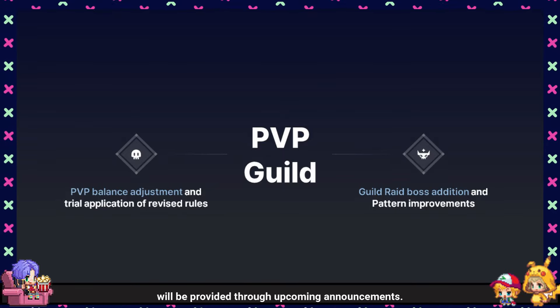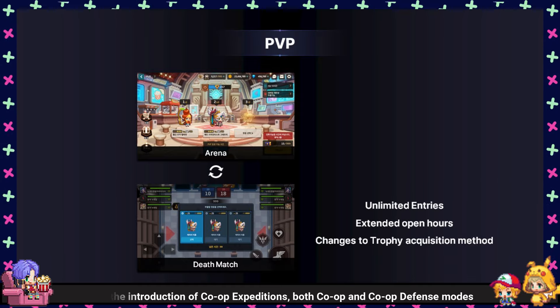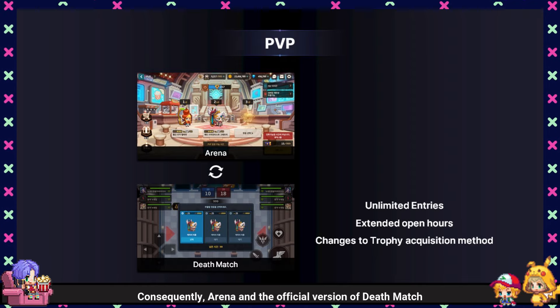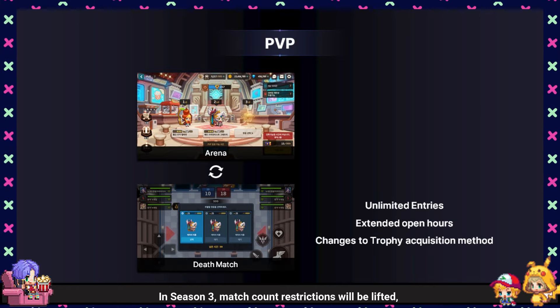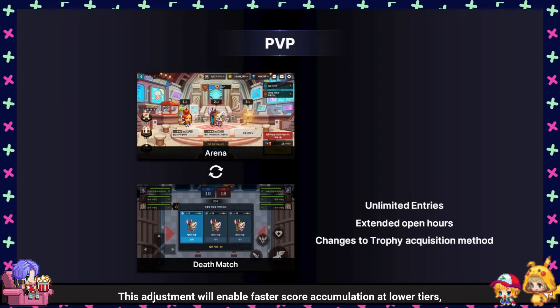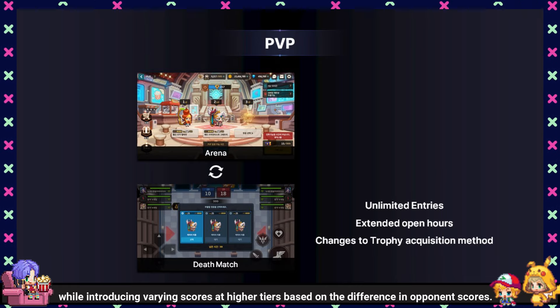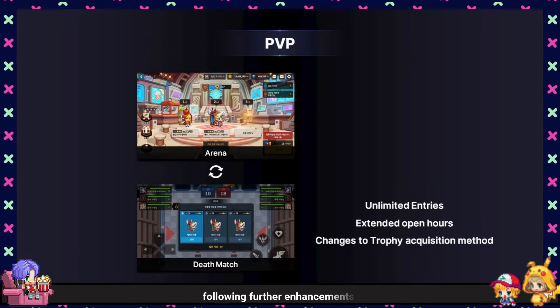There's an important update regarding PvP: the rotation rules for PvP matches are being altered. With the introduction of co-op expeditions, both co-op and co-op defense modes will be removed from the multiplayer rotation. Consequently, Arena and the official version of Deathmatch will alternate on a weekly basis. As Season 3 unfolds, match count restrictions will be lifted and opening hours will be extended. To prevent match count from directly affecting scores, the trophy acquisition method will be changed, enabling faster score accumulation at lower tiers while introducing varying scores at higher tiers based on the difference in opponent scores. These changes aim to facilitate progression for all players while fostering intense competition among top-tier Guardians. Similar scoring systems may be applied to the Colosseum or Arena following further enhancements.